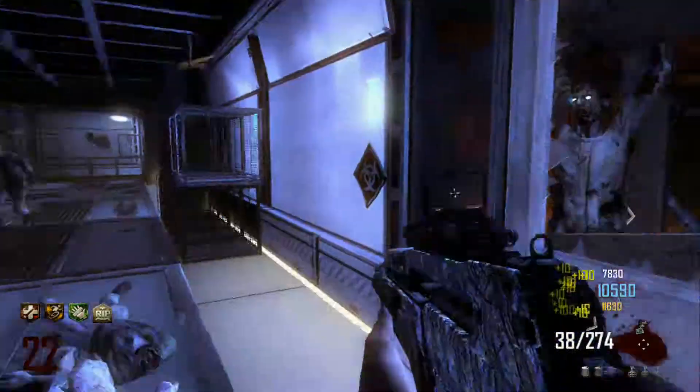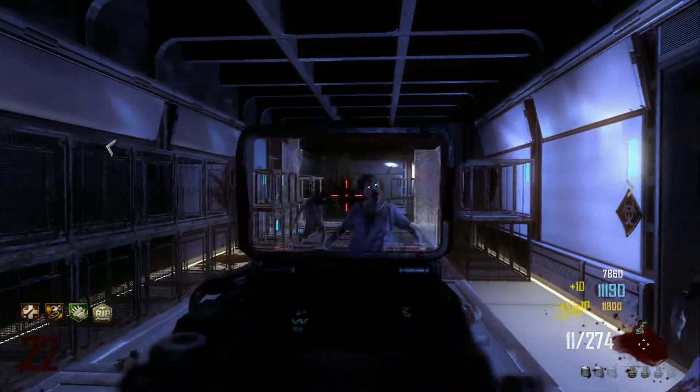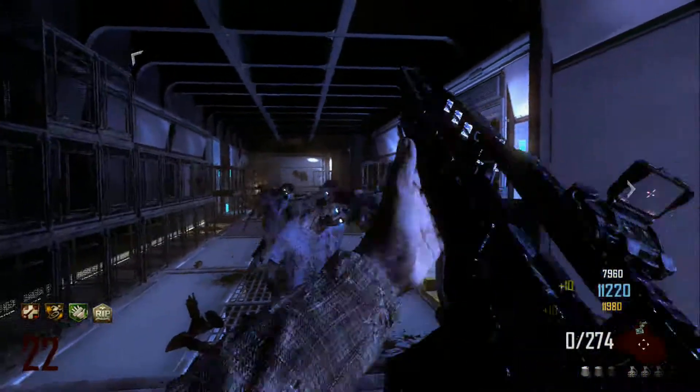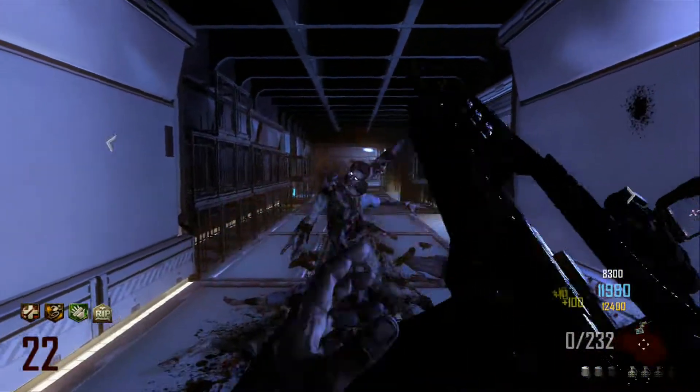Another useful tool to have: if you can get some monkeys, that will help a lot when you're trying to reload the RPD. As many perks as you can get is also a big help. You should be able to hold off downstairs at the Pack-a-Punch for quite a while.